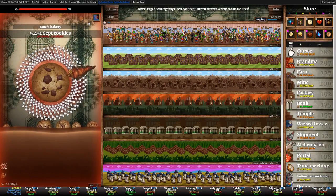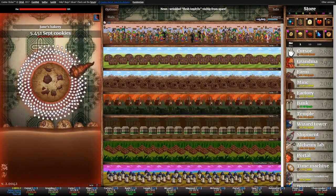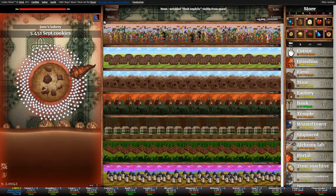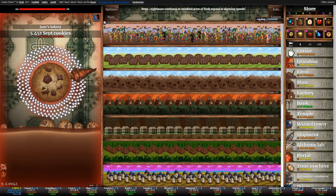Let me direct your attention to the bottom left corner of the screen — there is chocolate milk on there, as was requested by the people in the last or second-to-last episode. There is chocolate milk, and that deserves a like because we listen to the people.